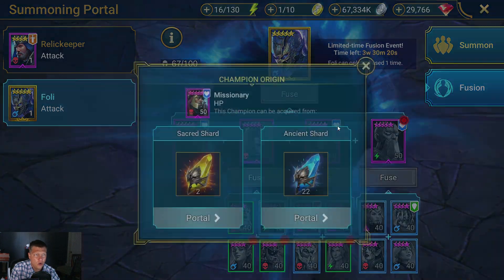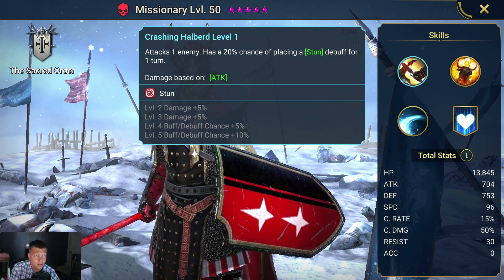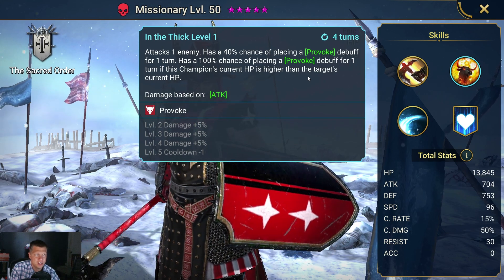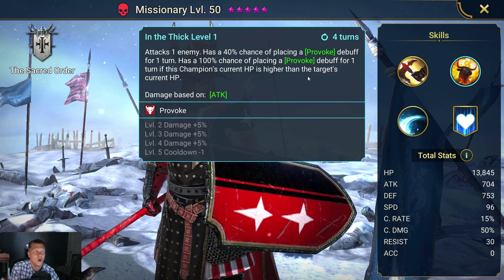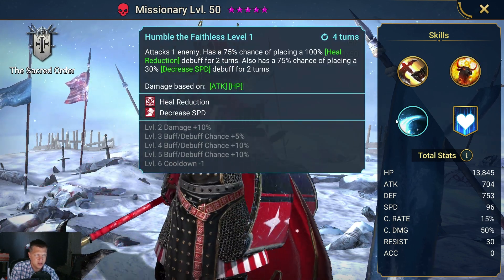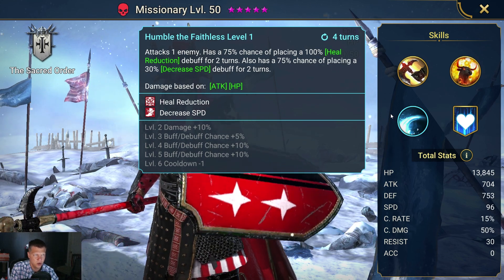Let's go over Missionary. He has an A1 with a 20% chance of placing a Stun. His A2 attacks once with a 40% chance of placing a Provoke, and has a 100% chance of placing Provoke for one turn if this champion's HP is higher — which should be consistent. His A3 attacks once with a 75% chance of placing a 100% Heal Reduction.